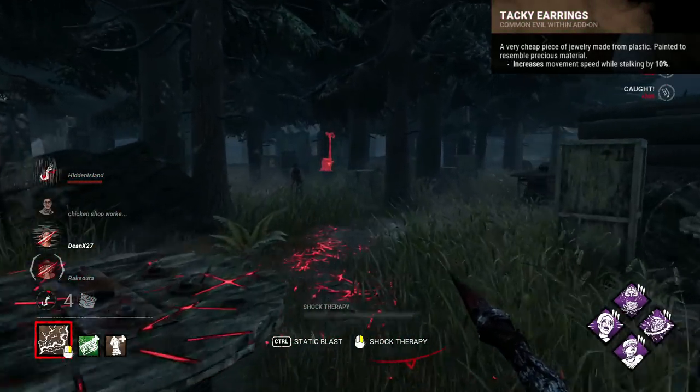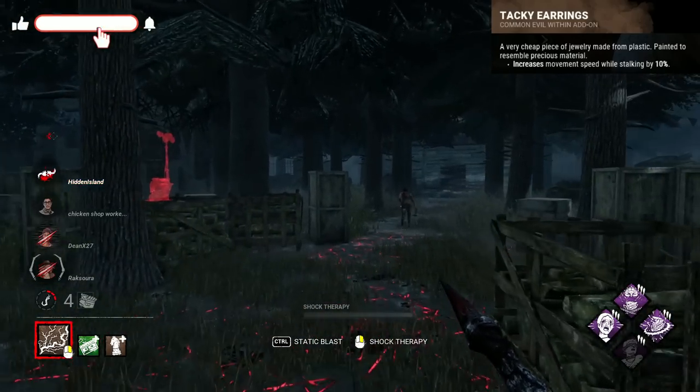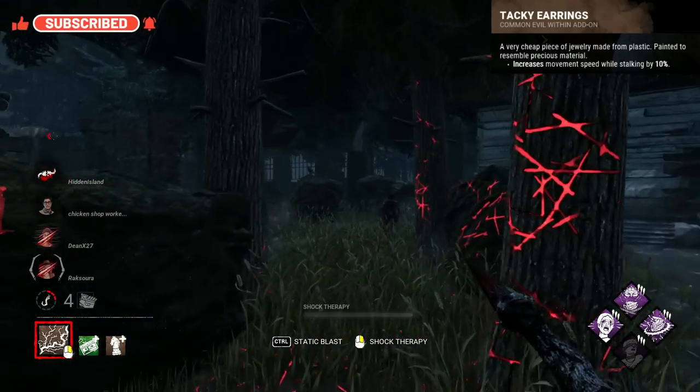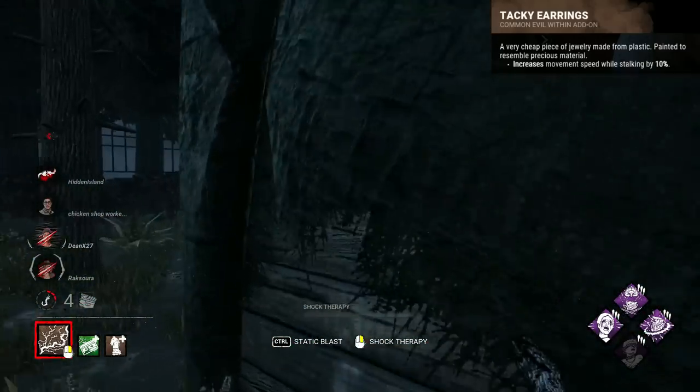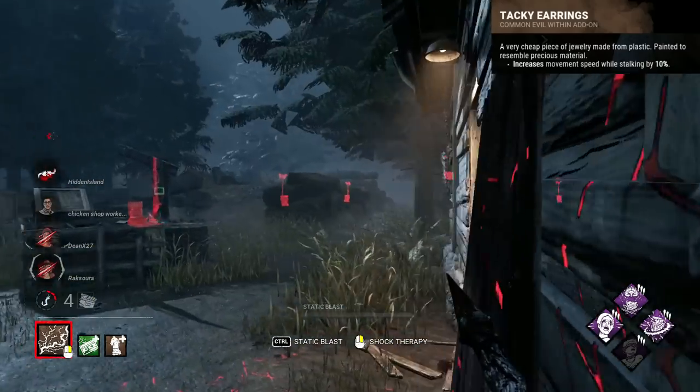Myers' worst add-on that hasn't even been touched through the years is the Tacky Earrings, which increase both your active stalk by around 0.1 mps and your inactive stalk by about 0.3 mps. It's practically nothing considering how stalking is used in bursts, and already slows you so considerably.